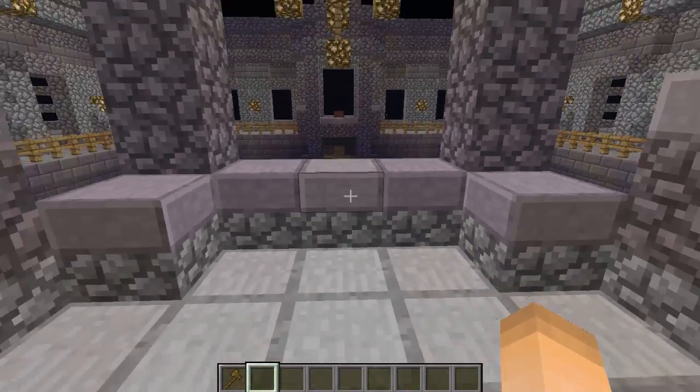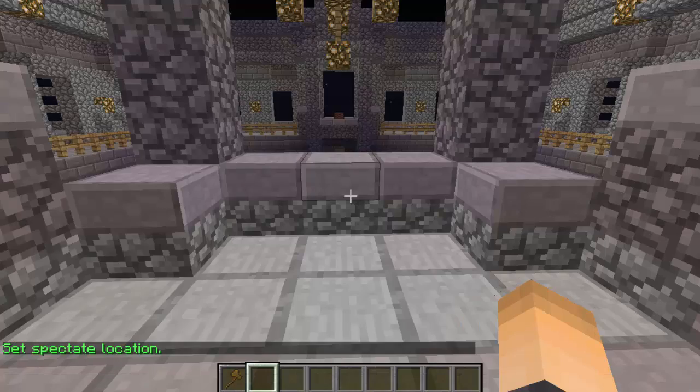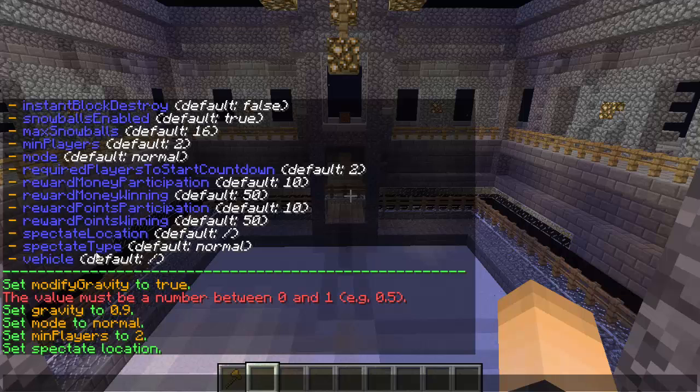Now I'm going to set the spectate location. Standing where I want it to be, I type the same set value command but change the flag name to `spectate_location` and hit enter. For the `spectate_type` flag, you can set it to 'normal' where they walk around normally, 'flying' where they can fly until the game's over, or 'gamemode 3'. You guys can set that to your preference.